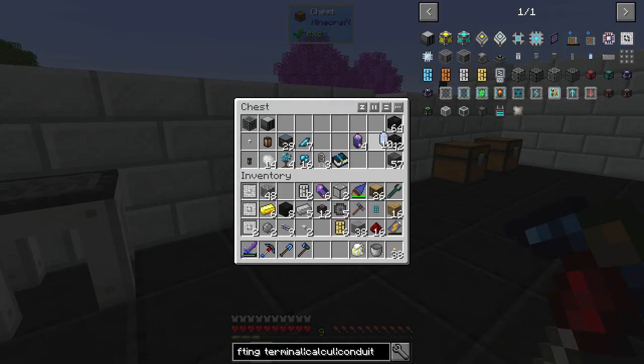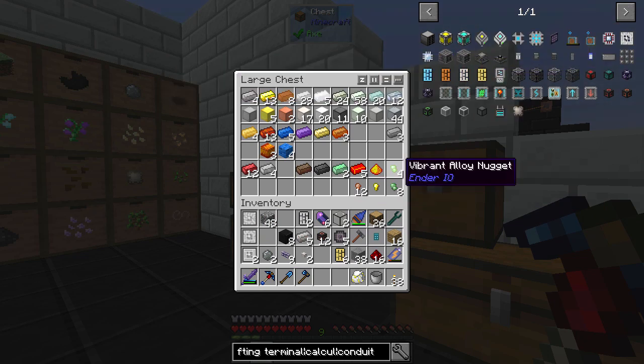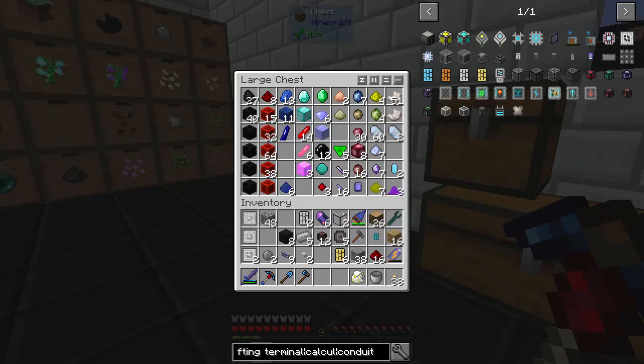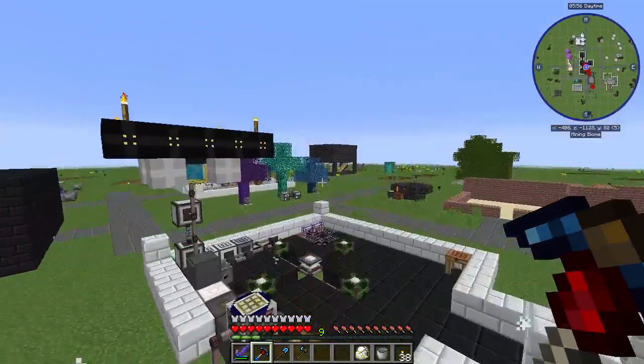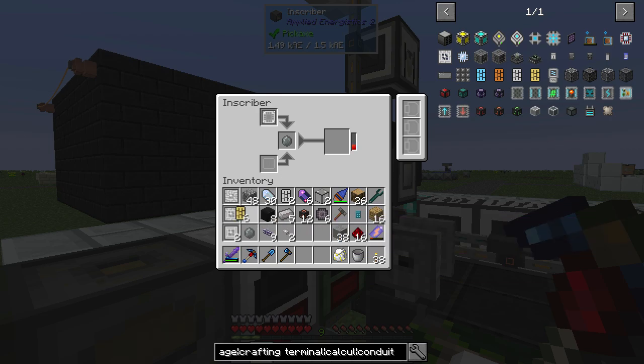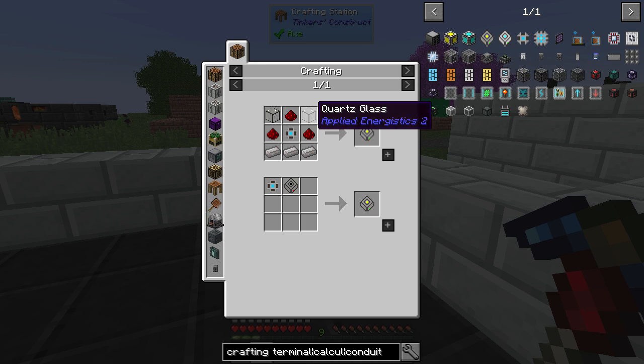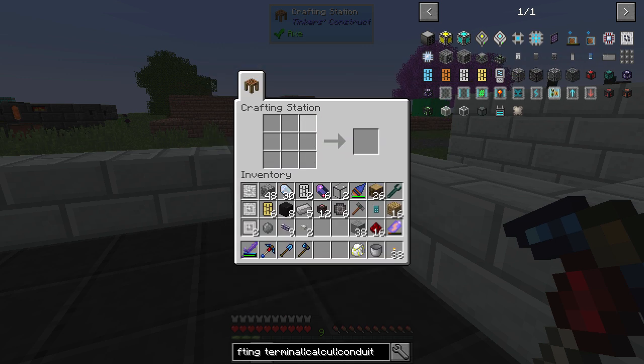So let's start putting some stuff away, and we can start working towards getting what we need. So we're going to need some certus quartz. And we're getting close. So let's start working on the 4K — we're going to need two quartz glass, and a lot of redstone, and same with the certus quartz surface quartz.